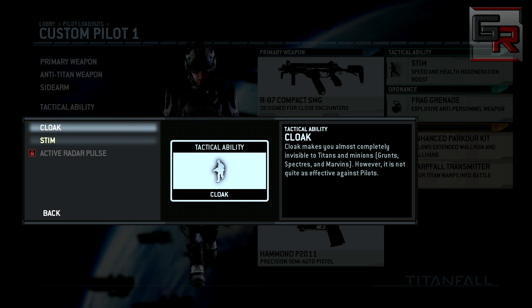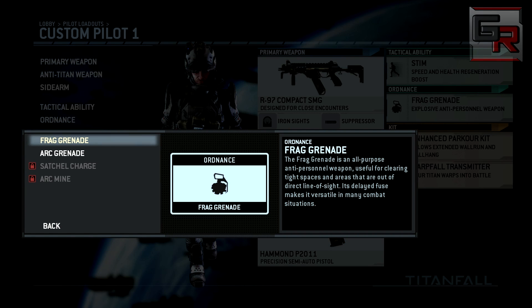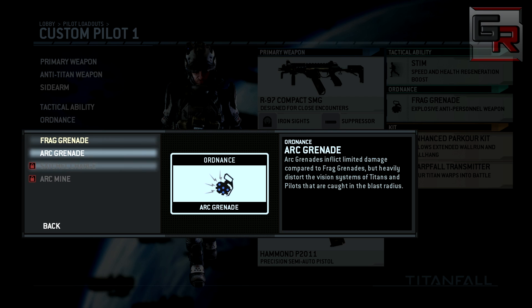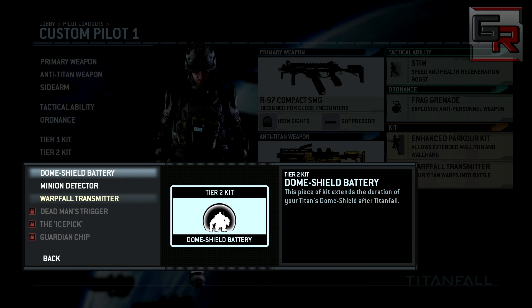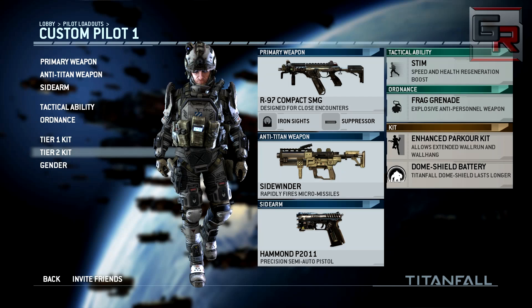Cloak for me just isn't great. In Crysis that's a great ability, but here you can't even uncloak whenever you want - you have to wait for the cloak meter to go to zero. For ordnance I use the standard grenade, but I think my favorite will be the Satchel Charge, which you unlock at level 17. Because my class is oriented more for on-the-go play, it's equipped with the Enhanced Parkour Kit, which allows your pilot to wall run and wall hang for increased periods of time. For my second tier kit I prefer the Ice Pick Kit, as our class is built to be more sneaky - basically a hacker with combat experience to hack spectres and turret control panels faster.